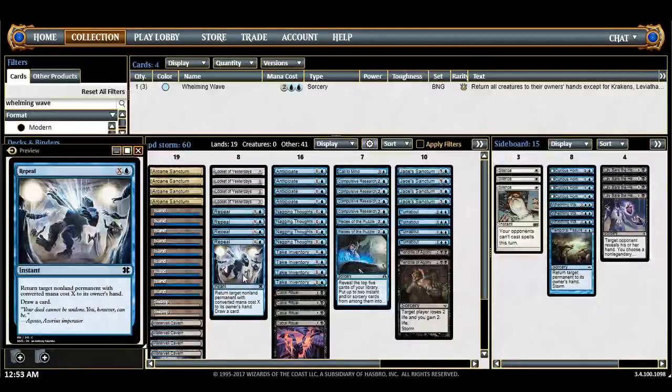Repeal is sort of the interactive spell. It's kind of good — you can just repeal your own Lockets and deal with some threats that randomly appear. We're actually at a shortage of two-drop spells. Sometimes I'd play Peer Through Depths or Strategic Planning, but we're actually short on those, so we kind of need some reactionary spells.